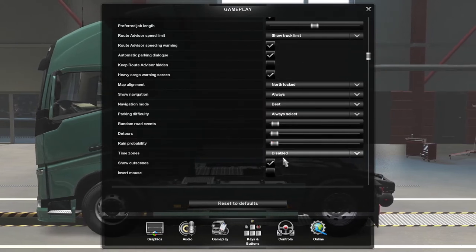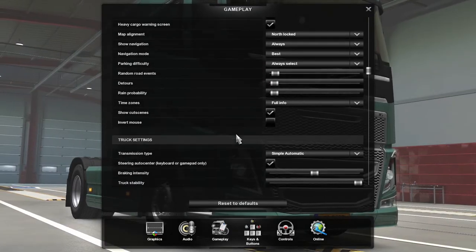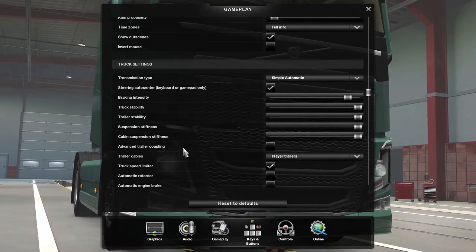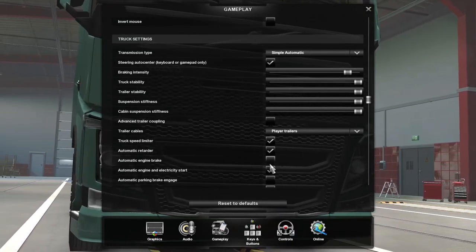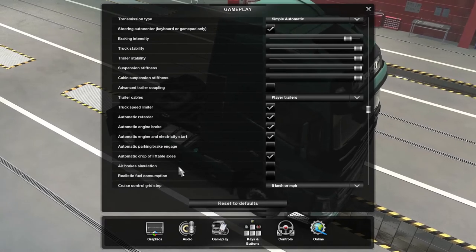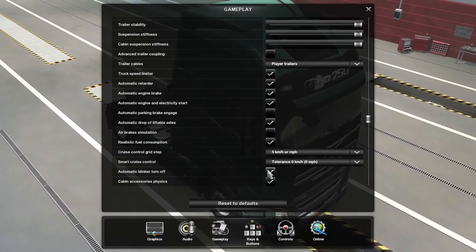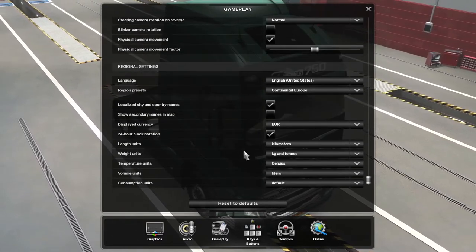Time zones — let's put full info on. Show cutscenes — we'll keep that for now, eventually we'll want to get rid of it. Braking intensity — I want to turn that up a bit. We don't really want advanced trailer coupling, though it's fun occasionally. We do need to turn on automatic retarder and automatic engine brake. We do not want the automatic parking brake or air brake simulation. I'm going to try realistic fuel consumption to see what it does. Tolerance — I want to change that to nothing, and I'll turn off the automatic blinker turn-off because I want to control that myself.